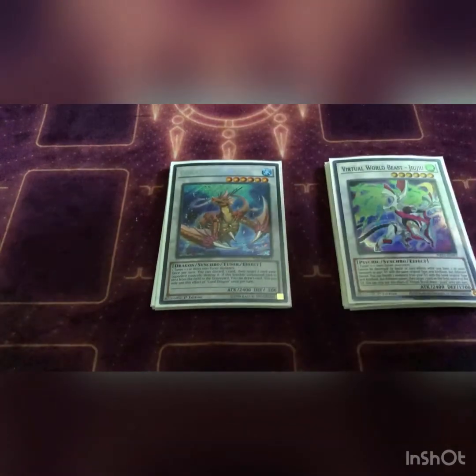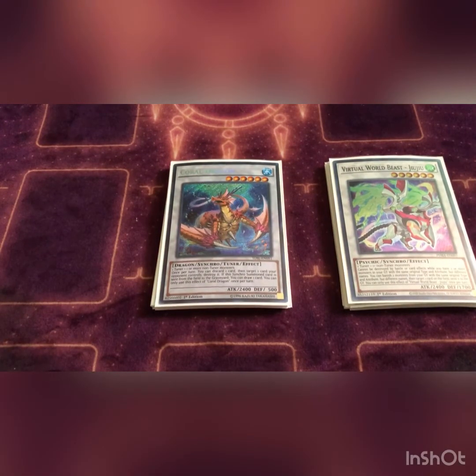Then we play one Coral Dragon. Once per turn you can discard one card, target one card your opponent controls and destroy it — again you see the theme, see the idea, see the process. Believe in the process and it just works. If this synchro summon monster is used for a synchro or link, you draw a card. Second theme of the deck — you always want cards in your hand.